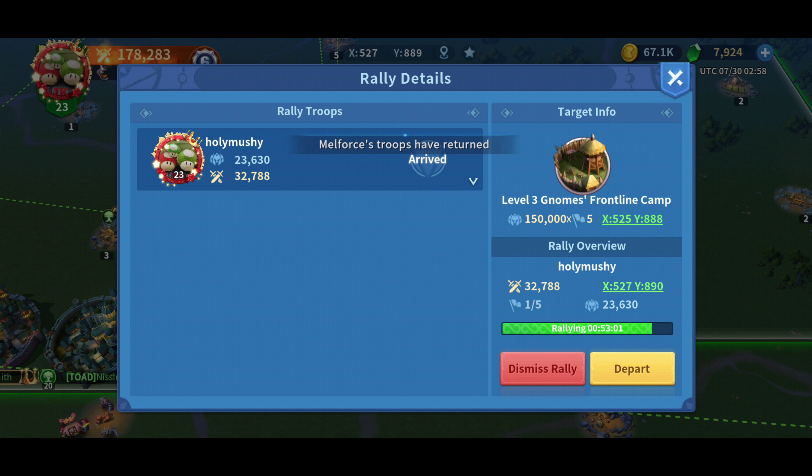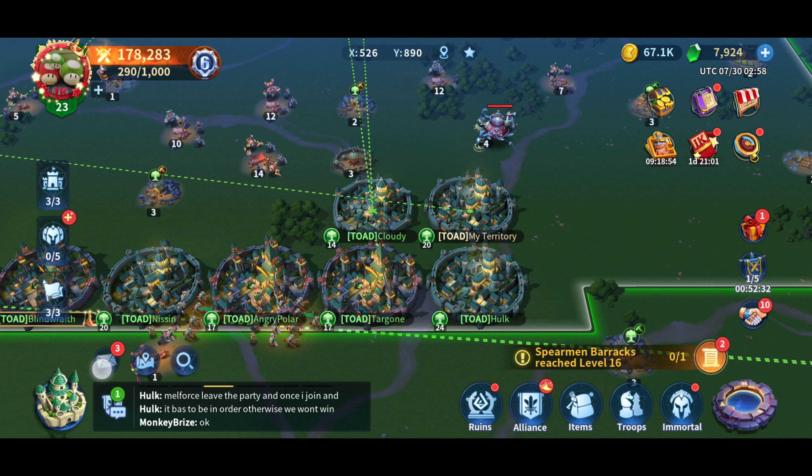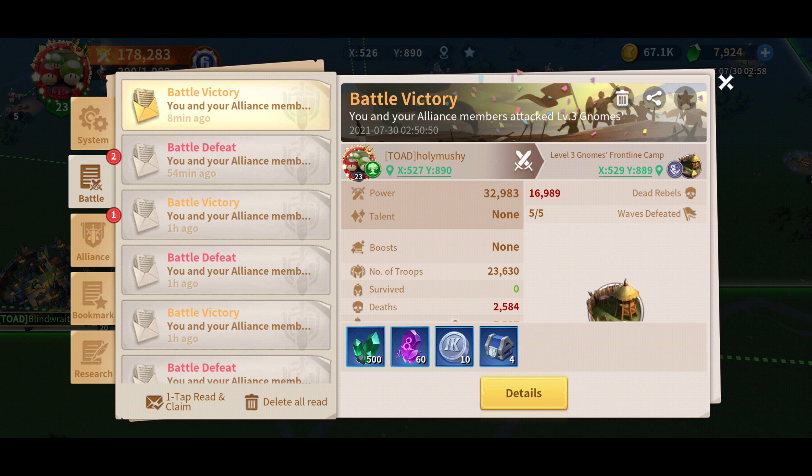A lot of these frontline camps like these gnomes are often associated with special events, and you only get credit for them when you defeat a gnome and participate in the rally. If you don't join the rally you don't get the effect. If you do join and you guys win the fight, not only do you get credit, you also get some rewards. From my previous battle with a level 3 gnome camp you get 500 weapon gems, purple essence, infinity kingdom currency, and some loot boxes for resources.